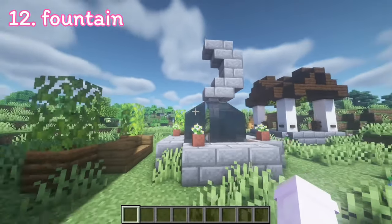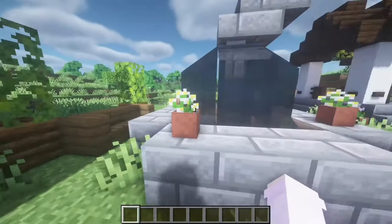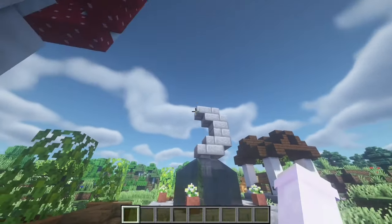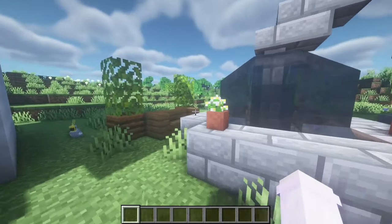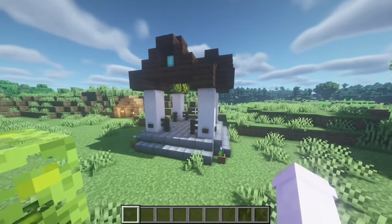Of course we can't forget fountains — just like a central fountain with some flowers around it, but you don't have to. You can think of any design you'd like. I saw one on Pinterest with a moon shape which is kind of cute, but there are loads of designs. I'm not always great at building fountains, but you can just go with anything you like.